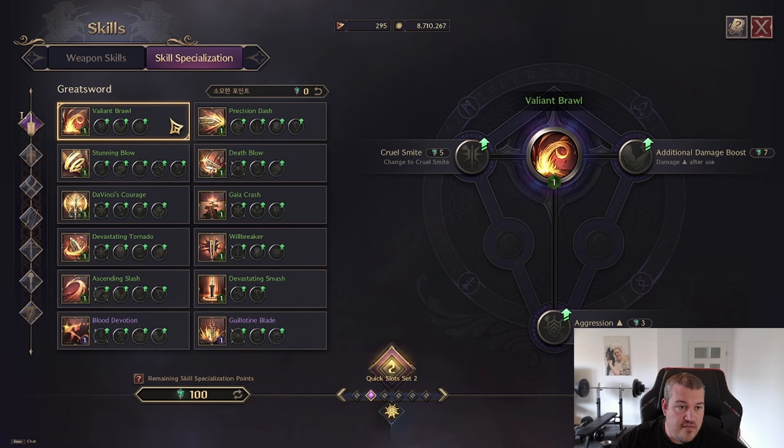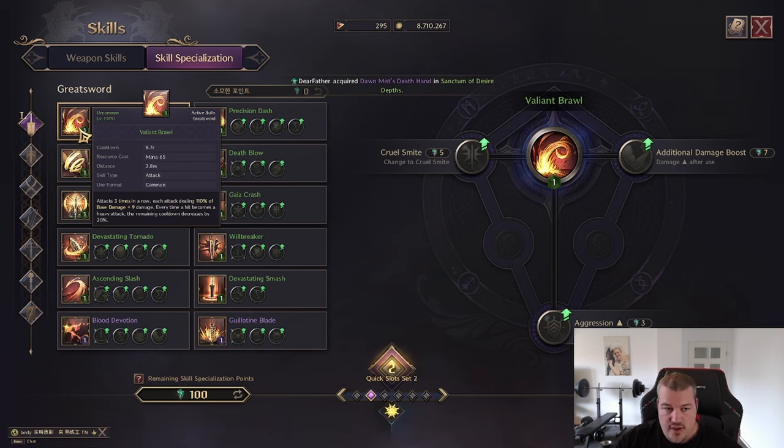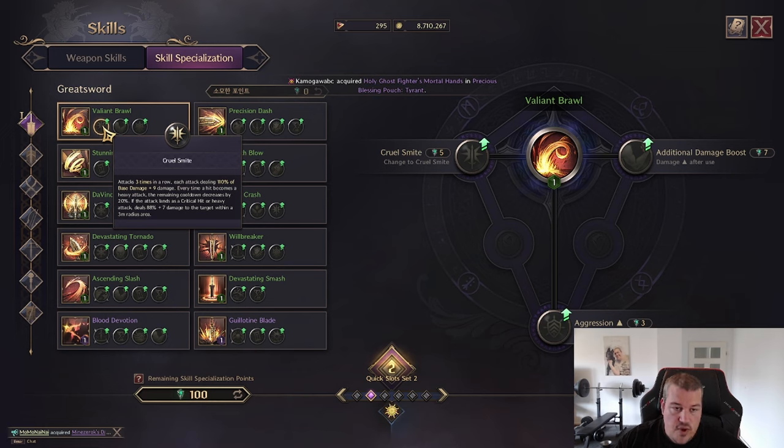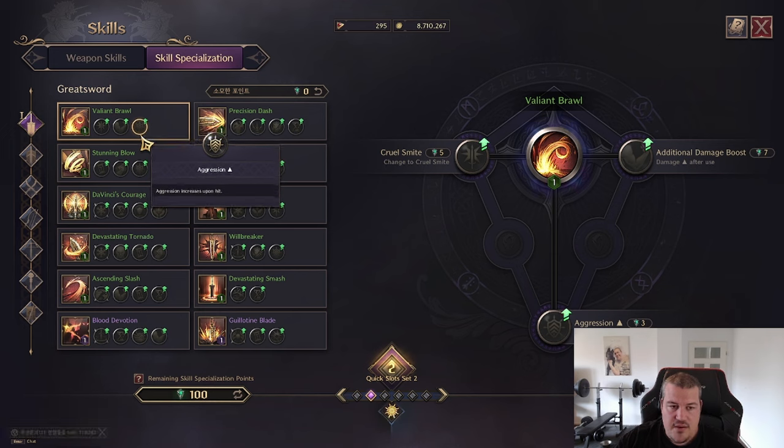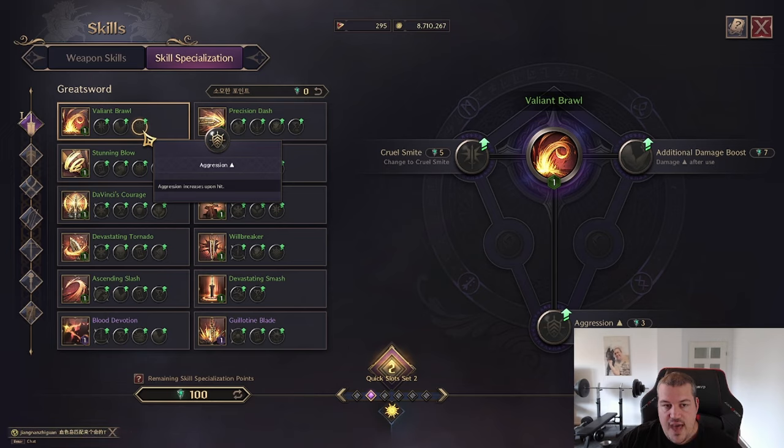We're going to start with Valiant Prowl. It attacks three times, and if you are doing a heavy attack the cooldown will decrease by 20%, so having a high melee heavy attack chance is valuable for that skill. We can buff it to deal AoE damage and give additional damage after the skill is used, though it's only 5% which is fairly low. You can also get more aggression on hit, which allows you to hold the aggro of a monster you're tanking way better.